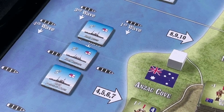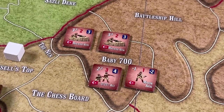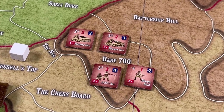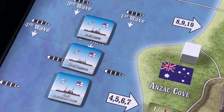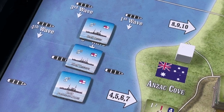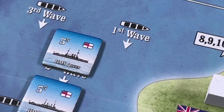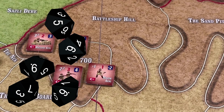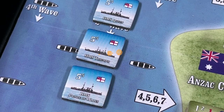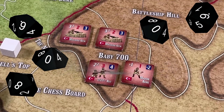In the first British round, their three ships in the sea area next to Anzac Cove will fire at the Turks concentrated at Baby 700 before they entrench. Each British ship rolls five dice needing three or less to hit due to the increased height of the Turkish units. The Queen fires away and scores one hit. The Triumph fires next, rolls no hits, but rolls at least one ten, advancing the killing time marker.